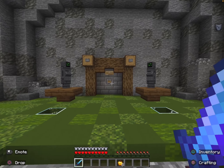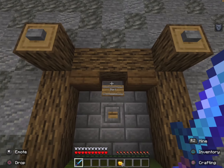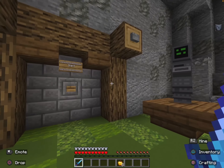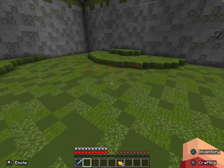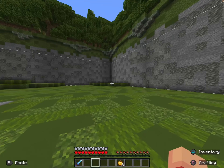Now let's say you're done selecting your kits and you want to fight. All you have to do is go to this little button structure in the wall. When you're ready, press the button and you get teleported into the arena.